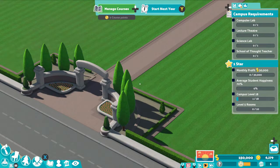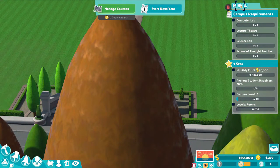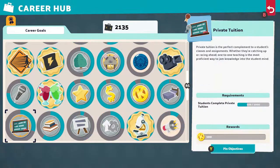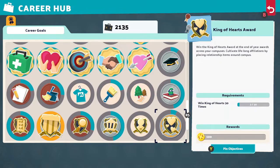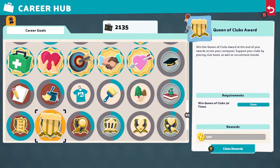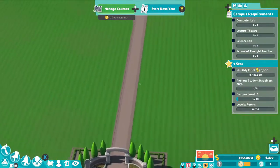This will be a lengthy campus as one of the three-star tasks is to get your campus to level 35. So don't stop building and squeeze as much stuff as you can in the giant area. After about three or four academic years when the money starts flowing, start upgrading and extending every room to get the individual room levels up, and don't forget to copy the upgraded rooms when you need a duplicate.